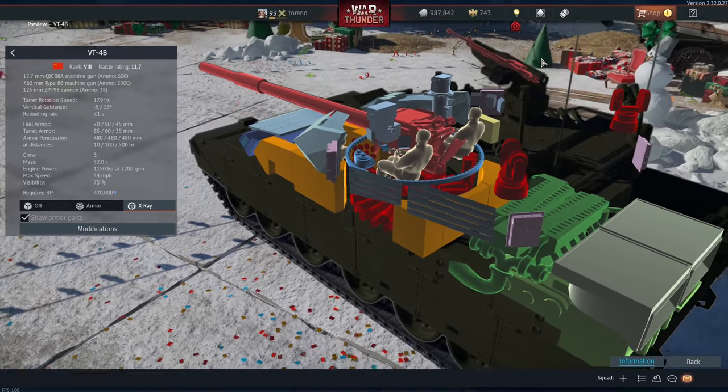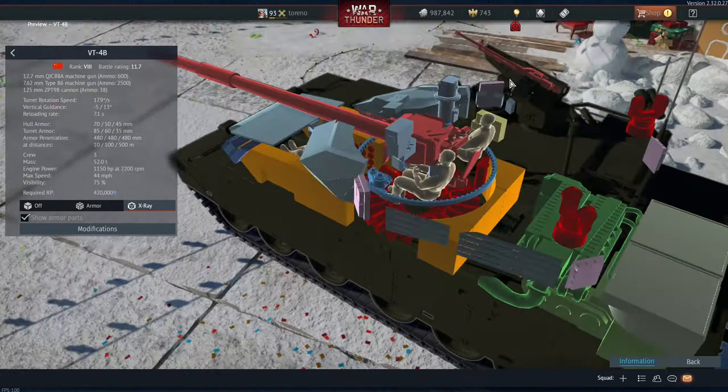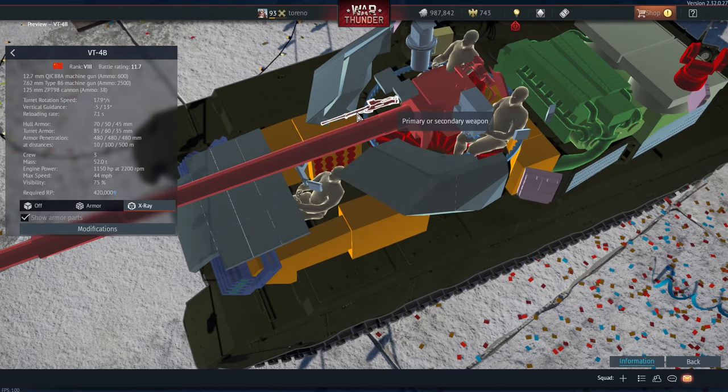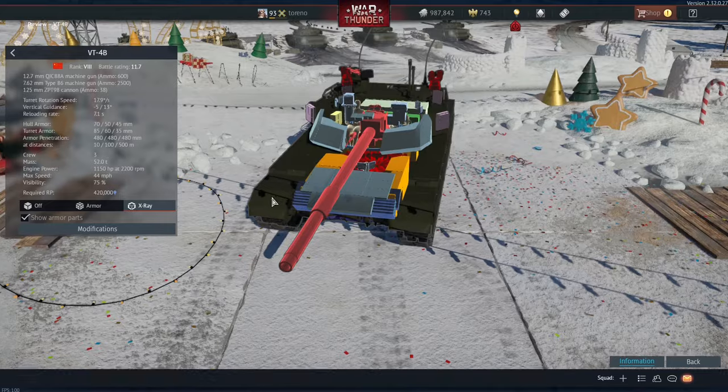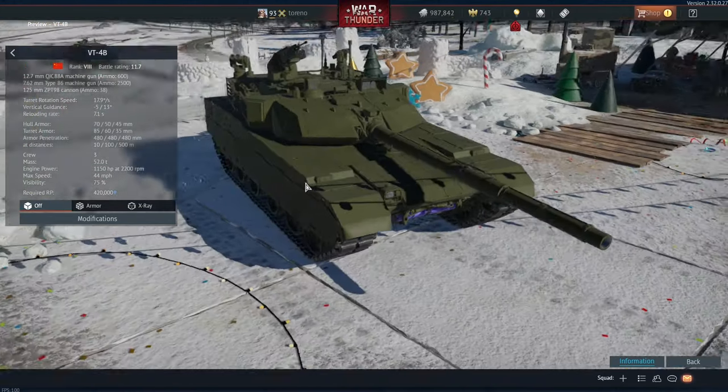Up top in this rather prominent position, you have a 7.62 millimetre machine gun, and then your coaxial 12.7 millimetre machine gun. Basically the armament seems to be pretty much worse in most respects.